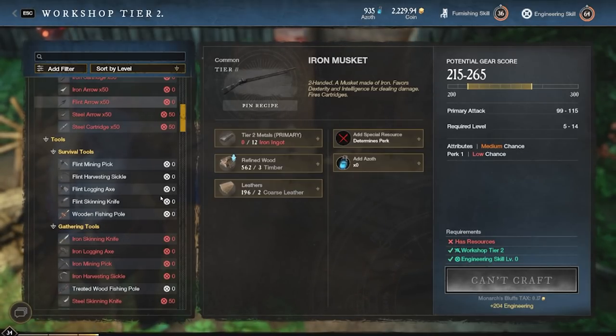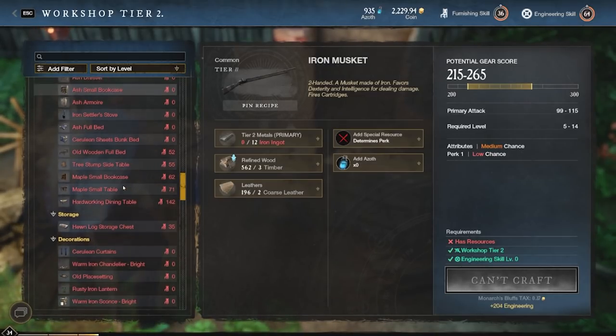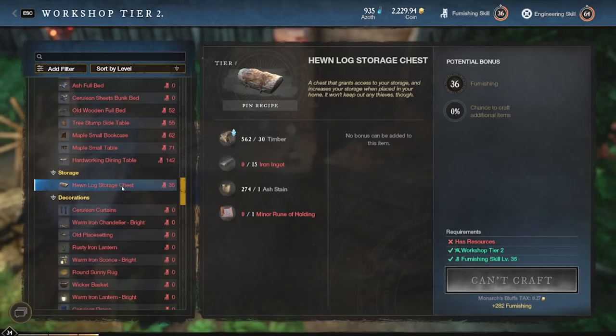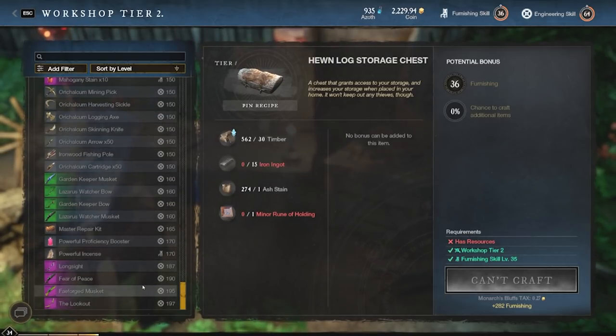So we can go over to the workshop and scroll down to the furniture section. Everyone can make the ash tables and basic pieces, but that's not what we're interested in at all. We're looking for the hewn log storage chests. Not a lot of materials go into making these — 30 timber, 15 iron, some ash which is essentially free at this point, and a minor ruin of holding. This is similar to making bags. Not a ton of people are doing it, and I haven't seen any of these on the market. The materials required to make these storage chests are not very expensive and are very easy to obtain. There are also practically no furniture options available at the higher levels.